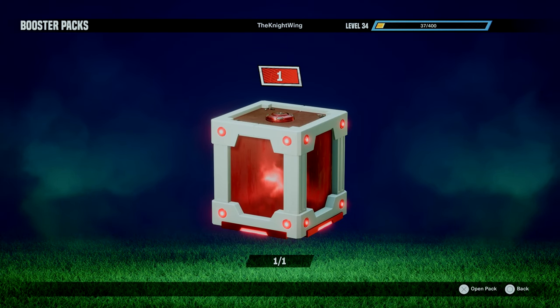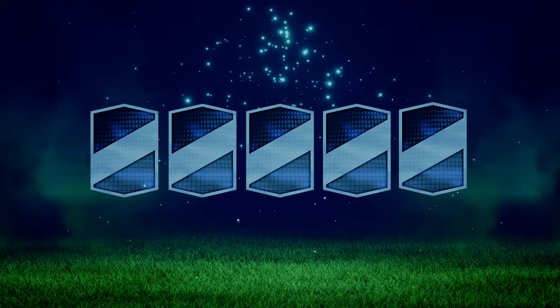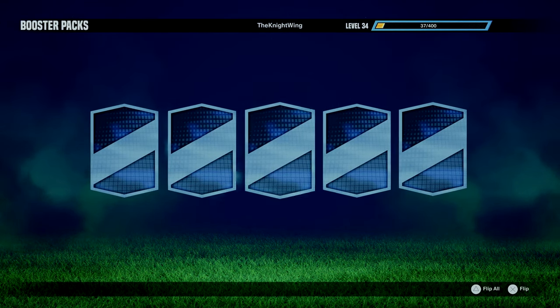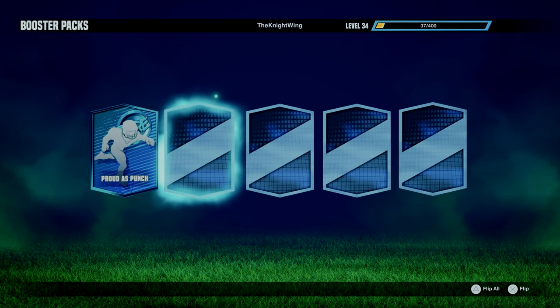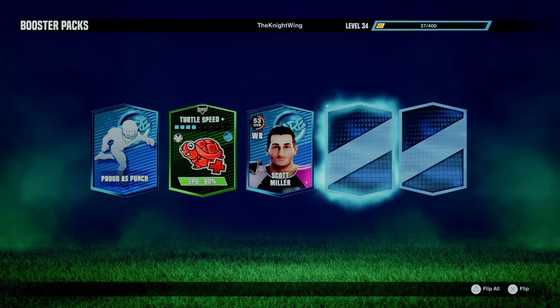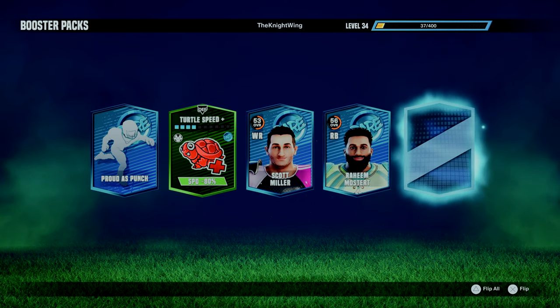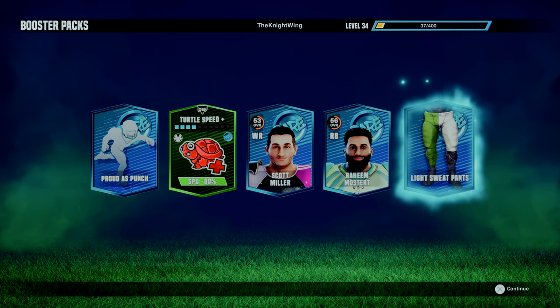Finally we have our Daily Pack to open — and we get nothing incredibly cool, just five Rare Cards. We get Proud-Ass Punch, a Turtle Speed card which is actually really good and may need to go into the deck, Scott Miller a Wide Receiver, Raheem Moser a Running Back, and the Light Sweatpants.